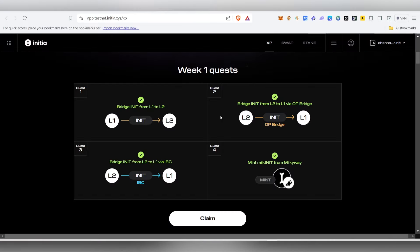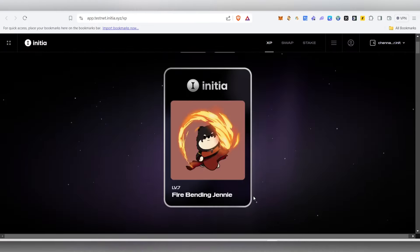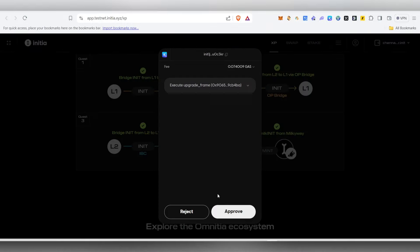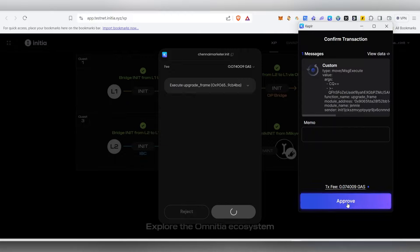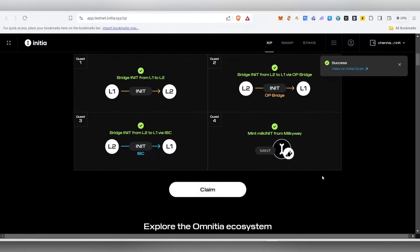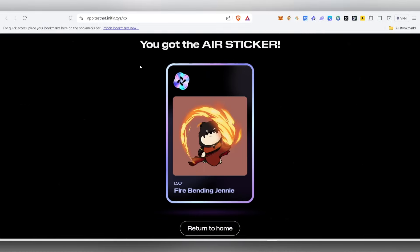Head back and you'll see Quest 4 is completed. Now we can claim the sticker — just click Claim, then Approve, and Keplr will pop up. Click Approve again and you'll receive your airdrop sticker. We've now completed all tasks and got the sticker.